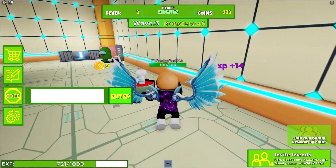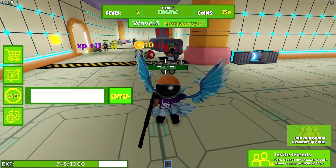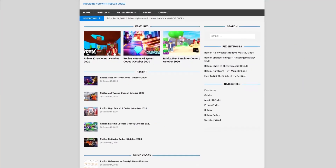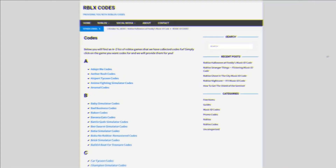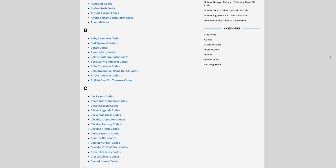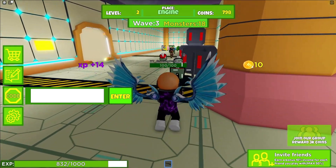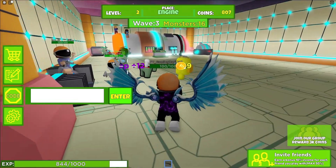Are you guys fed up of watching these videos for Roblox codes? I've got a solution for that — obeliscodes.com. On their website you can find game codes, music codes, and guides. There are tons of stuff in there to check out, covering over 300 Roblox games. So if you guys need a code for a game, it'll be there. Anyway, let's get into these Among Us Zombies codes now.